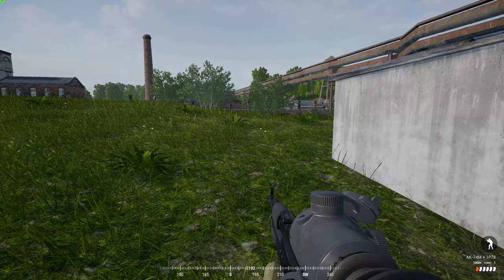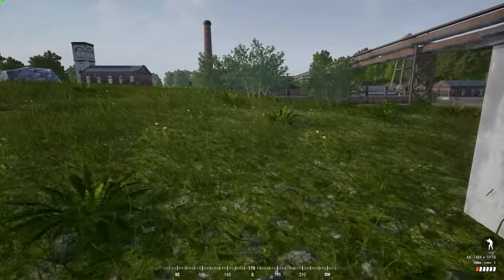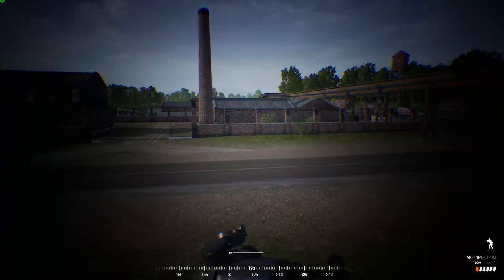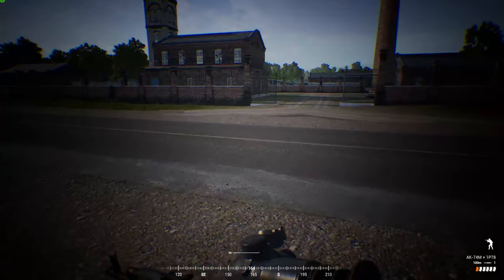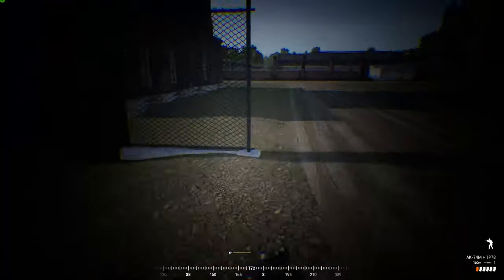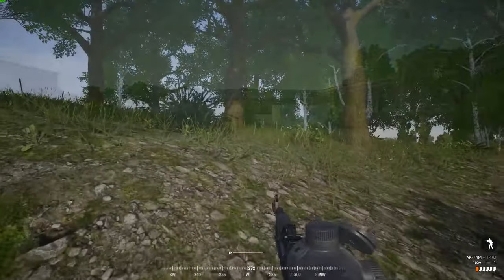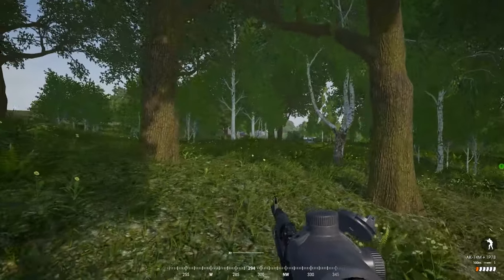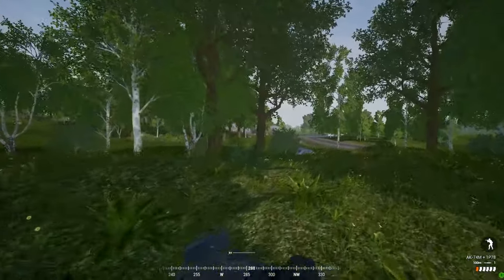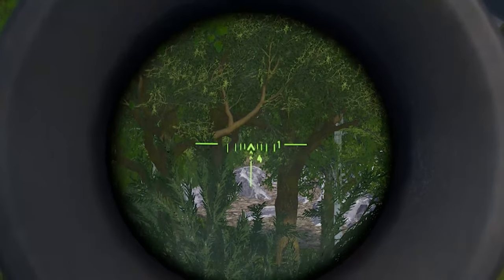Next up, we have an enemy firing at us from about 250 meters. Notice the time between the rounds flying by and when you hear the report of the rifle. Like we said previously, the greater the time between the two, the further out the shooter is. Most of the time your best bet is to get into cover first and then make a move towards eliminating the enemy from a location they do not expect you from.